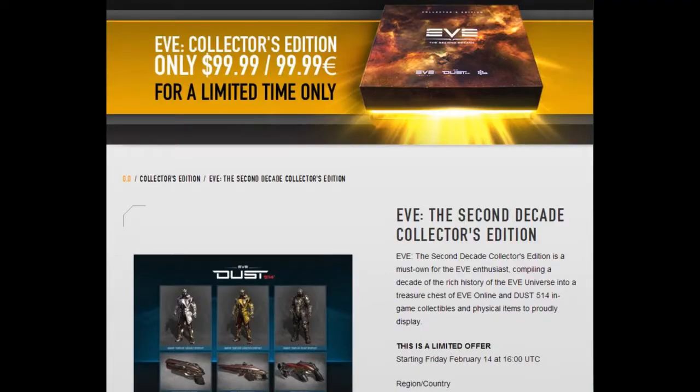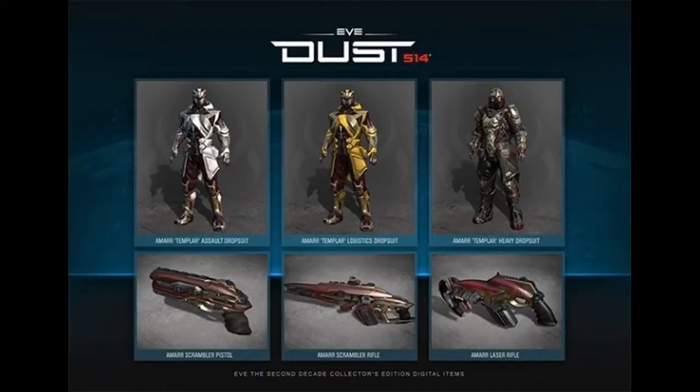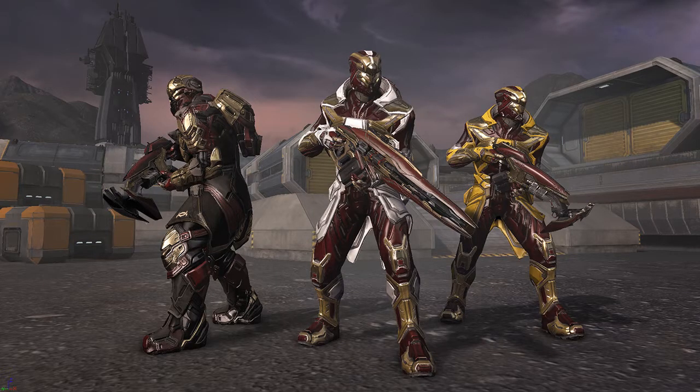The only other way to gain BPOs is to spend about $100 or 100 euros — figure that math — and purchase the EVE Online Second Decade Collector's Edition. The Collector's Edition comes with redeemable codes for three drop suit blueprints and three weapon blueprints. But before you rush off and throw your hard-earned money at those BPOs, there are some things you should know.